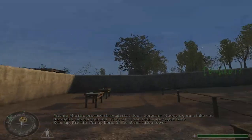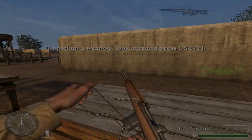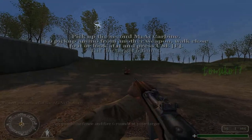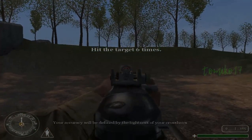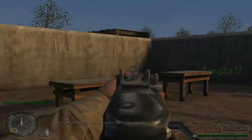I'm up here in the observation tower. Grab one of those M1A1 carbines from the table. To get more ammo, grab it from any loose weapon of the same type you are carrying. Approach the fence and fire six rounds at your target. You will be defined by the size of your crosshairs. All right, Private.